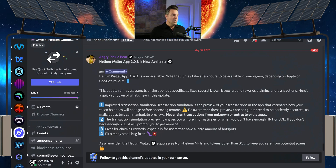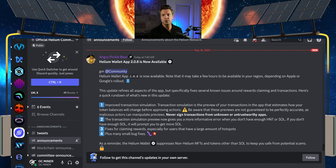Number four: plus many small bug fixes. This could cover the various issues people were having here and there that didn't make sense and couldn't be replicated. Hopefully this fixes those issues for people who were struggling with the Solana blockchain migration. Anyway, I just wanted to put out this new update from the Helium Wallet because I believe it's important — hopefully it fixes some of the issues some of you have been having. We'll see you on the next one.